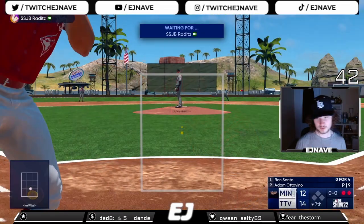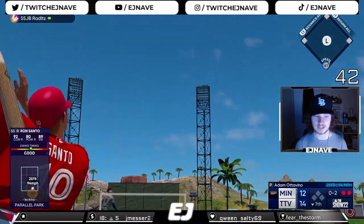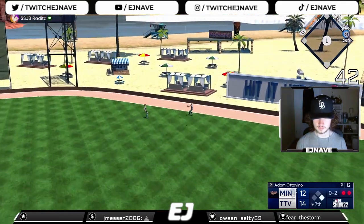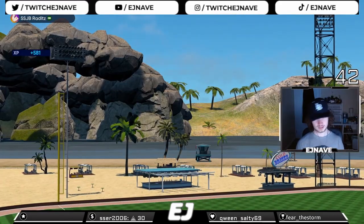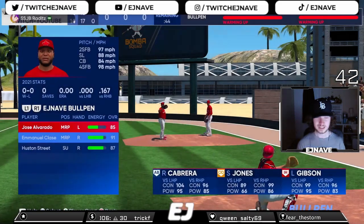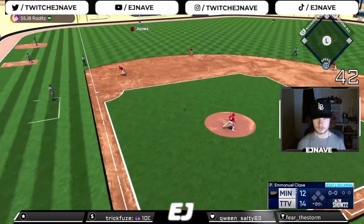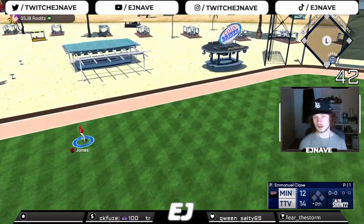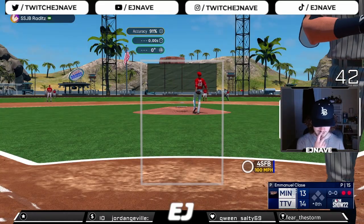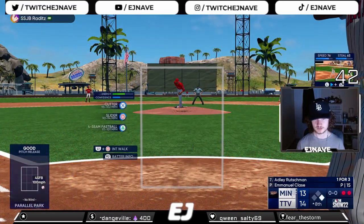Ron Santo is 0 for 4 in his debut — can he get a hit? Santo got under it but still hits it pretty well to deep right center field, back goes the right fielder to make the catch. Unfortunately Santo is 0 for 5 with a rough debut. We're at 14-12, gotta hold him. Driven deep to left field and gone — 14-13 game. Ball four inside, tried to get the fastball in the corner low and in — doesn't work, runner on first base now with two outs.